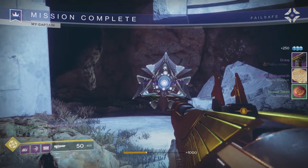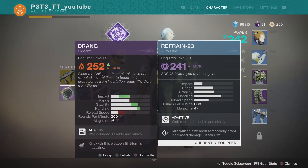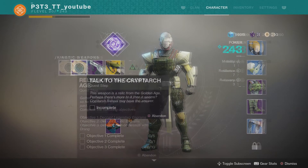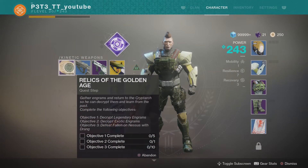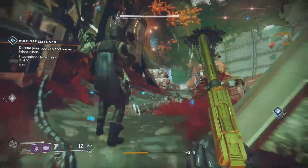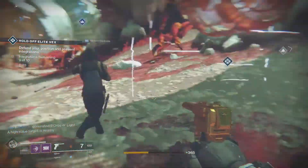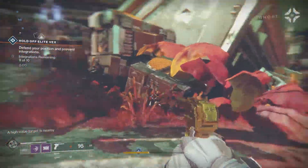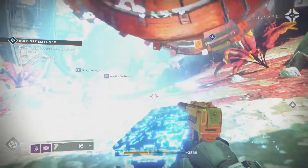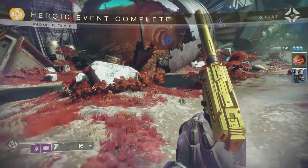This is where things get a tad time consuming. After speaking to various NPCs, you will need to decrypt five legendary engrams, one exotic engram, and defeat Fallen on Nessus with the Drang. It's worth noting that legendary engrams from leveling up factions count towards this, so now would be a good time to turn in all your EDZ tokens, Gunsmith materials, and any other materials to get those level-up engrams. Then it's off to find an exotic engram — public events for a few hours depending on your RNG.